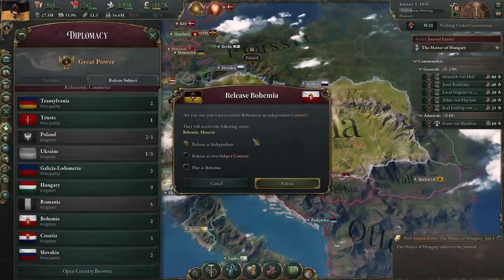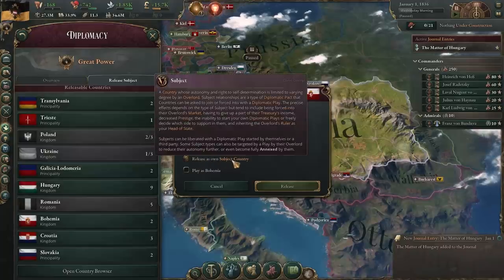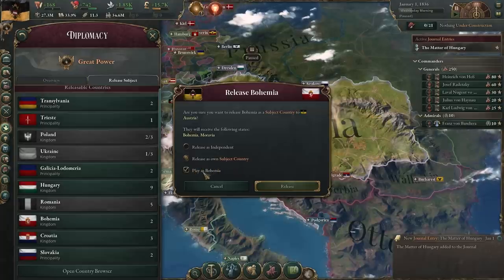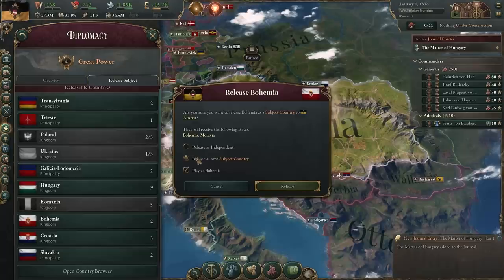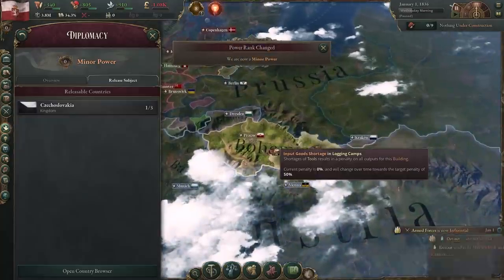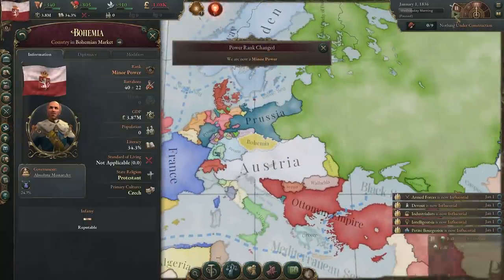We may either release Bohemia as a fully independent nation, we can release it as its own state but remaining under our sphere of influence as a subject, or - and here comes the most fun one - we can actually play as Bohemia. We can even choose to play Bohemia as a subject or as a fully independent state. And for now, we're going our own way. Now look at this - a whole new country just entered the world stage, with an awesome flag to boot.